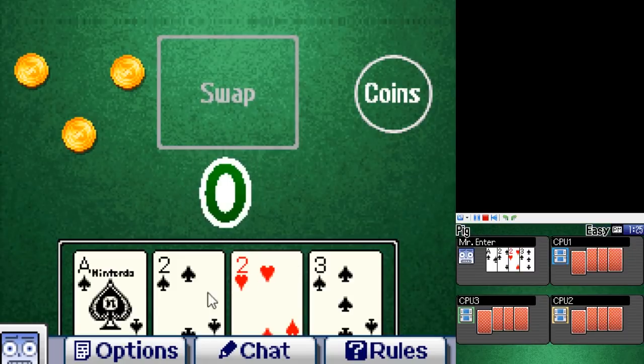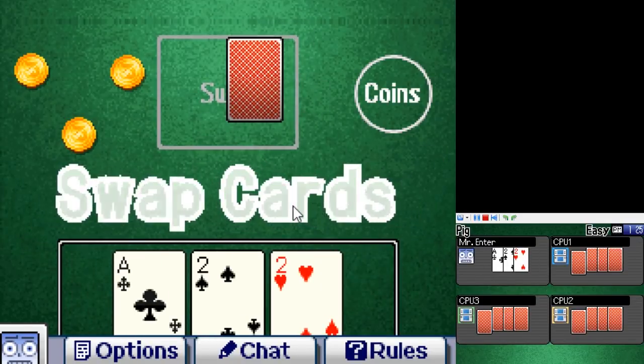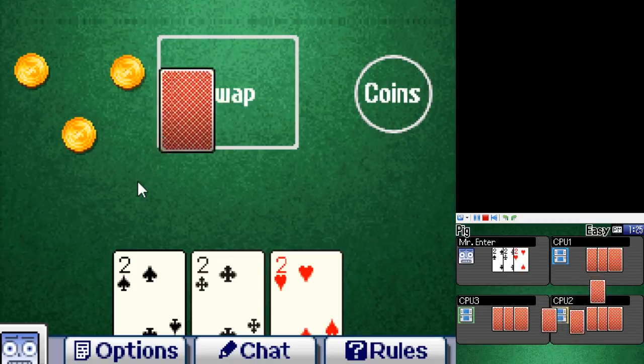Pig is a game I don't really like. Players trade cards until one player gets four of a kind, and every player tries to move a coin to the center — there's always one less coin than players. If you're not the one who gets four of a kind, you're probably going to lose. Luckily it's like the quickest game in the pack, so losing three times in a row isn't tedious.